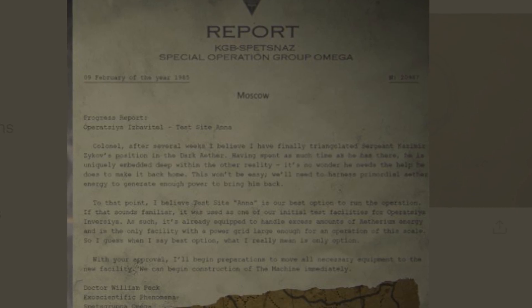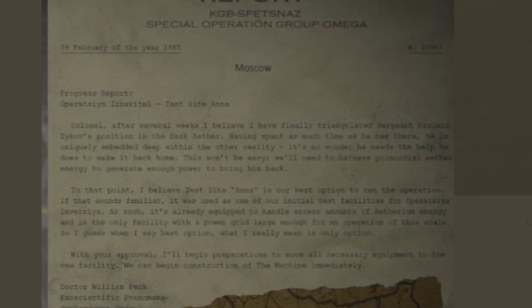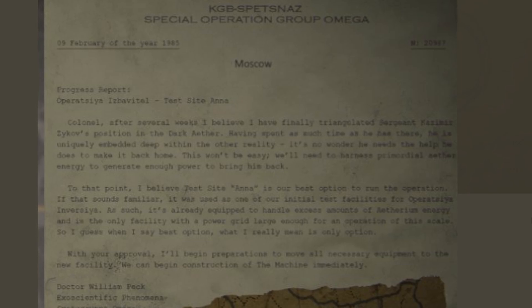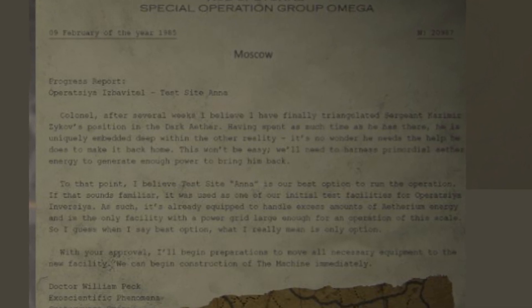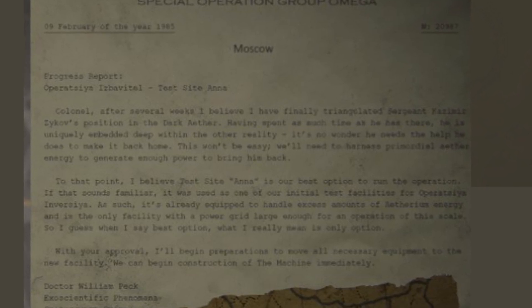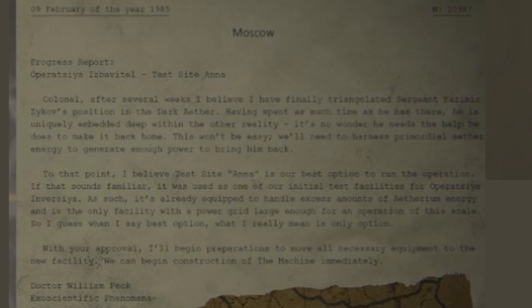This is a report from Dr. William Peck, and it says: Moscow. Progress Report. Operatia Inzbavitel. Test Site Anna. Colonel, after several weeks, I believe I have finally triangulated Sergeant Kazimir Zykov's position in the Dark Aether. Having spent as much time there as he has, he is uniquely embedded within the other reality. It's no wonder he needs the help he does to make it back home. This won't be easy. We'll need to harness the primordial Aether energy to generate enough power to bring him back. I believe Test Site Anna is our best option to run the operation. It was used as one of our initial test facilities for Operatia Inversia. As such, it's already equipped to handle excess amounts of Ethereum energy, and is the only facility with a power grid large enough for an operation of this scale. So when I say best option, what I really mean is only option. With your approval, I'll begin preparations to move all necessary equipment to the new facility. We can begin construction of the machine immediately. From Dr. William Peck.